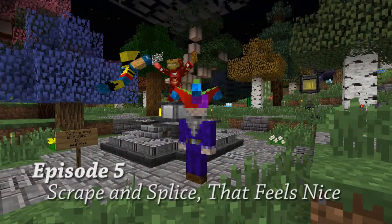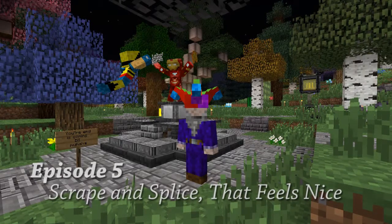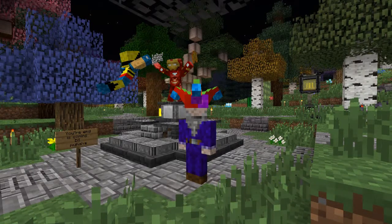Hello everyone, this is PolygonWizard. Welcome back to Attack of the B Team. As you can see behind me, the double tap statue we made last episode has a few modifications - some by me, some by others. We're going to do a little bit of a tour of the house and the changes I've made since the last episode, and we've got a couple little projects today. Let's get started.